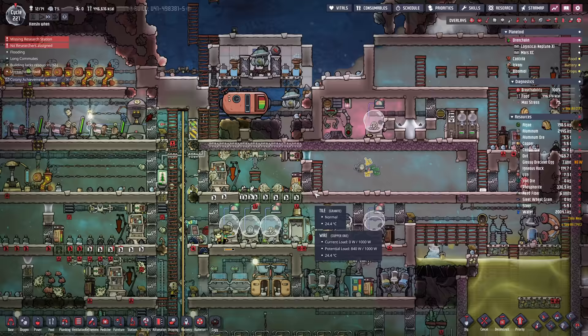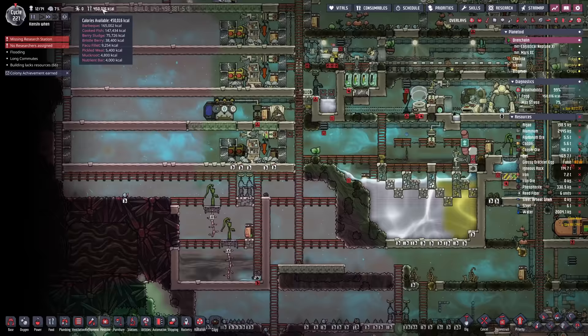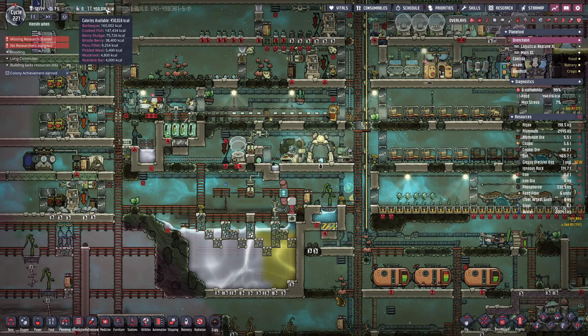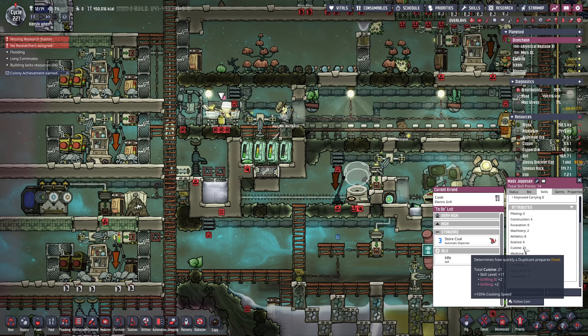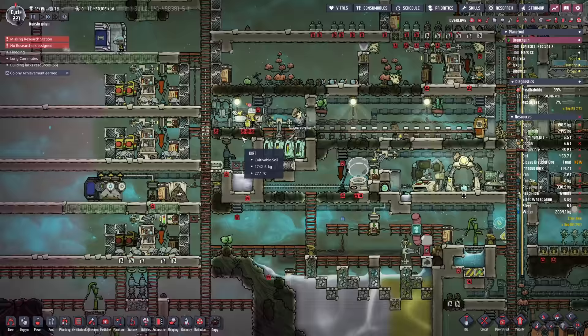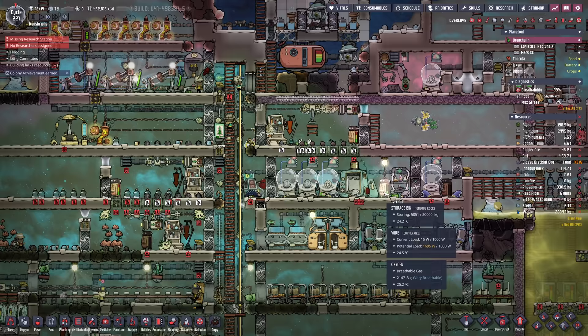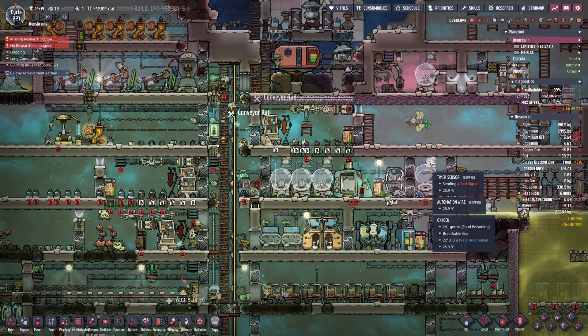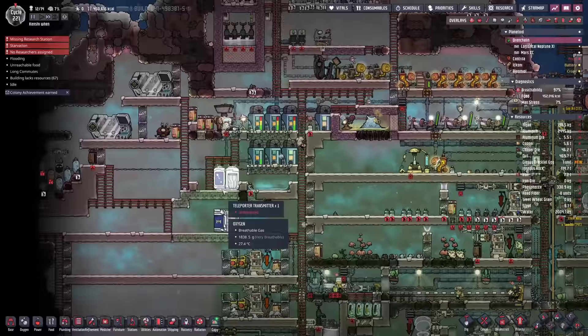I think we've caught up with where we were. The only difference is the second egg they dropped was actually a glossy drecko egg, which just means we'll have plastic a bit earlier. Down here I've decided to phase out one of the stonehatch farms — we have too much food: 165,000 calories of barbecue, 147,000 of cooked fish, plus loads of berry sludge, bristleberry, paku fillets, pickled meal, muck root, and nutrient bars. We're going to free up ranching time for the dreckos and add a second drecko farm.